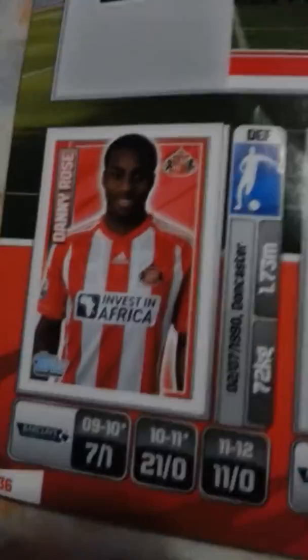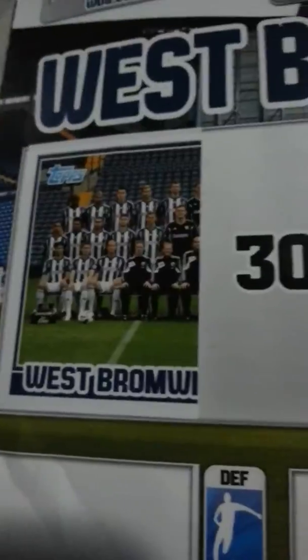Glenn Whelan. Right half of Sunderland: Daniel Rose, Craig Gardner, and Steven Fletcher. For Swansea: Michael Vaughan, Angel Rangel, Ashley Williams, and Nathan Dyer. Then we have Clint Dempsey, Gareth Bale star player, and Scott Parker - this is a Tottenham section. West Brom: Ben Foster, West Brom left, Yusuf Mulumbu, Khada Yaku, and Zoltan Jarrah.